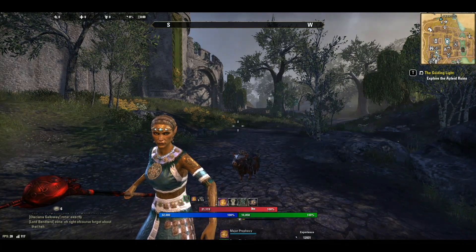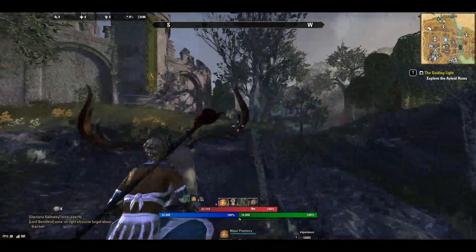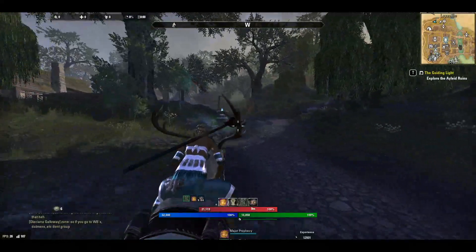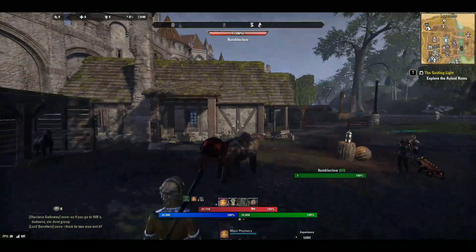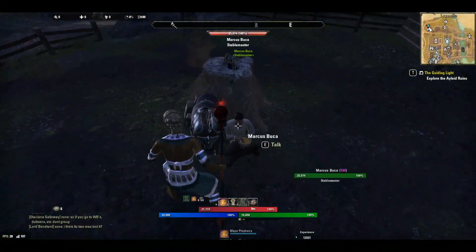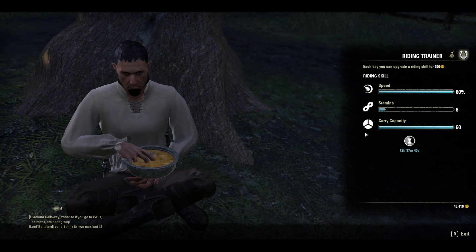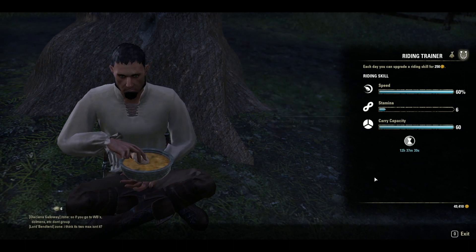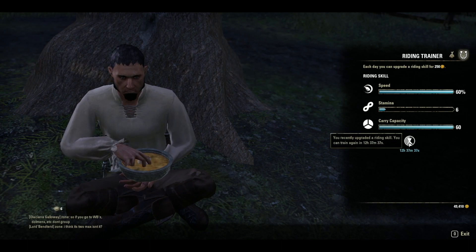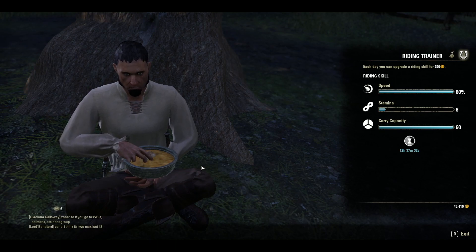So how do you get your mount — your horse, whatever it is that you ride — 30% faster, like almost right off the bat? Well, you can do it this way and it's every 20 hours. You basically go to your stable master and you can do one point up every 20 hours. You can do that for two months. But how would you like to do it 30% quicker?